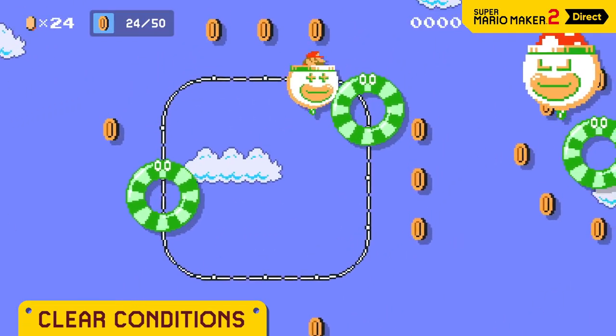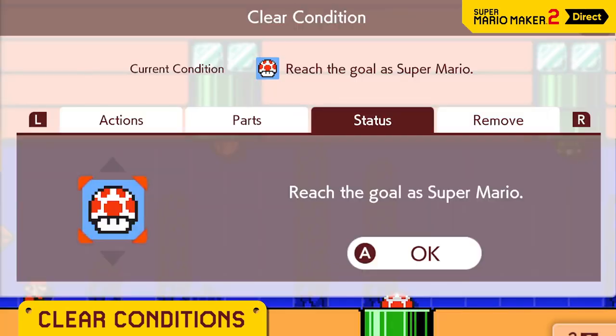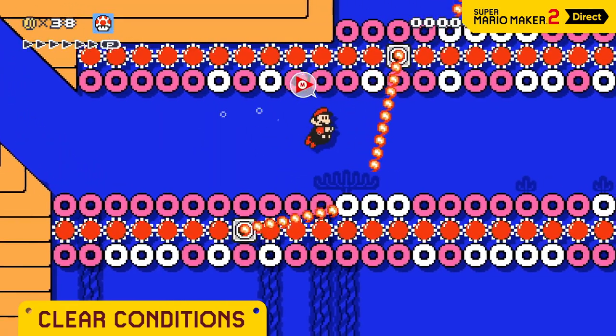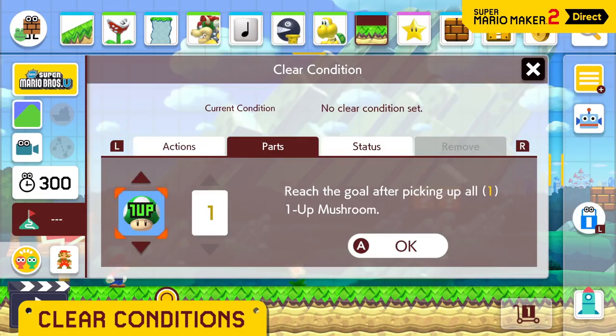Collect 50 coins. Defeat all the dry bones. Reach the goal as Super Mario. You can set clear conditions and there are a wide range to choose from.